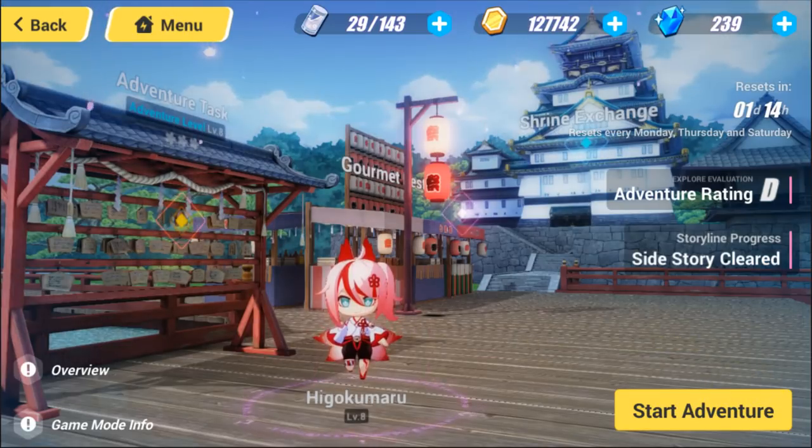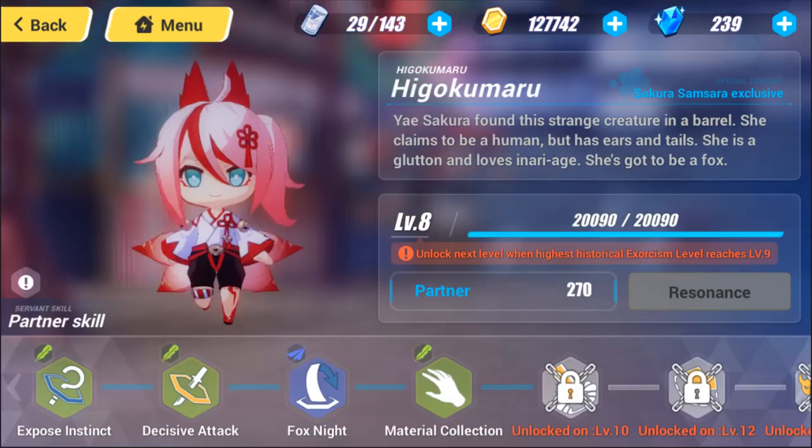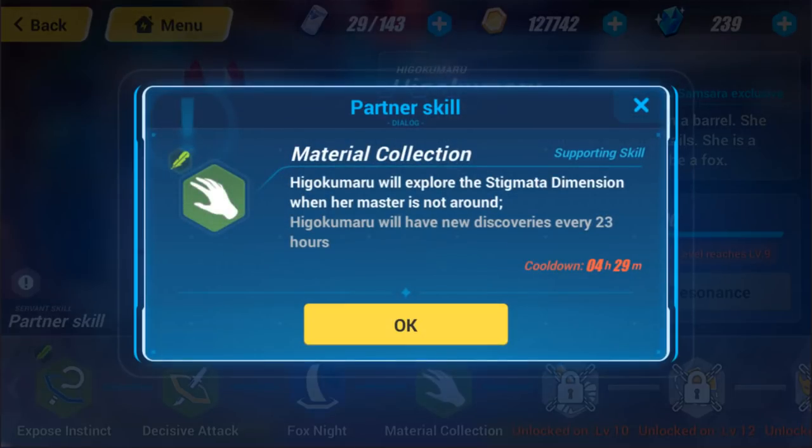First, we're going to talk about a couple of things you should do every day in open world. Once you have Higokumaru at level 8, you can get something every 23 hours. Try to be consistent with that so you can have it at pretty much the same time every day. It is pretty forgiving since it is 23 hours instead of 24, so if you forget one day and take it a few hours too late, it'll eventually correct itself over the next few days if you stay consistent.